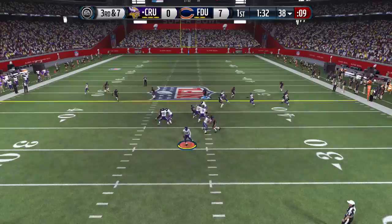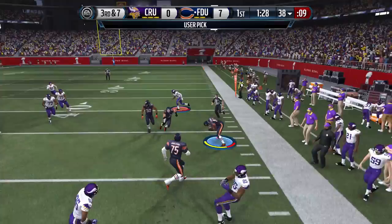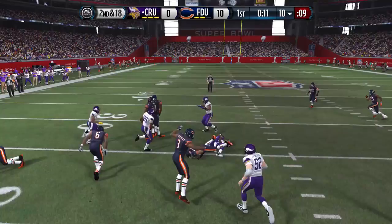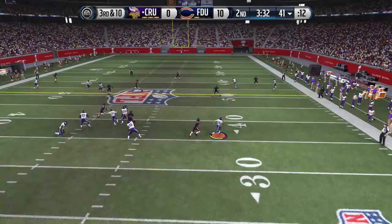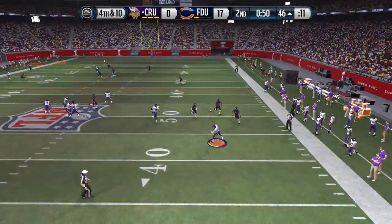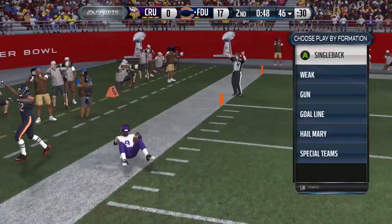89 speed and 100 acceleration — if you like to throw B gaps with Mario Williams, he is great. He comes right off the line really quickly and with 89 speed he can pretty much hawk down a lot of quarterbacks who like to scramble. In contains he likes to hawk down people — 89 speed is probably one of the quicker ends, not the fastest but one of the quicker ones.